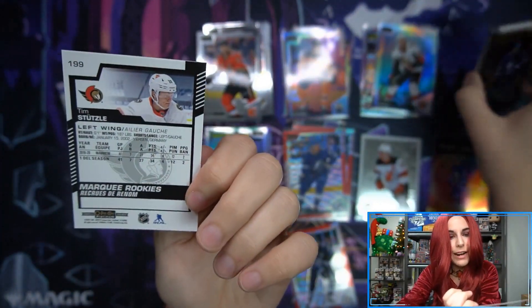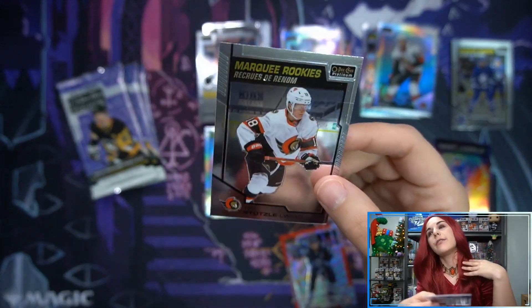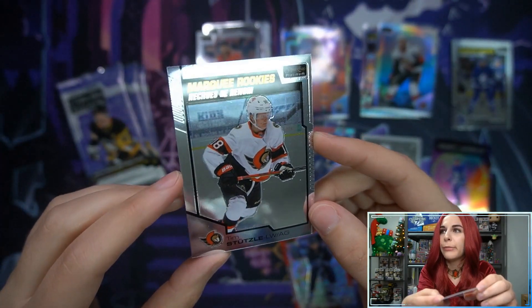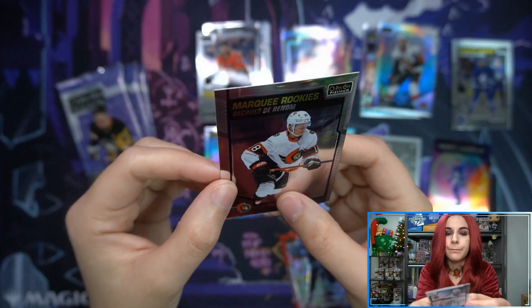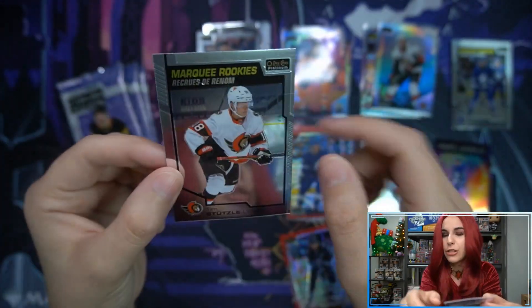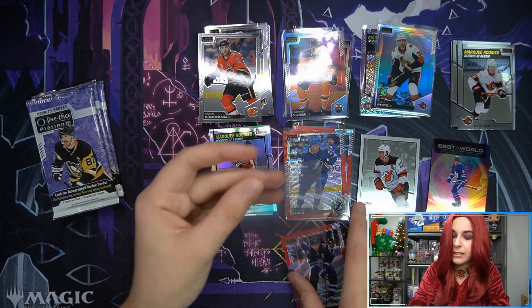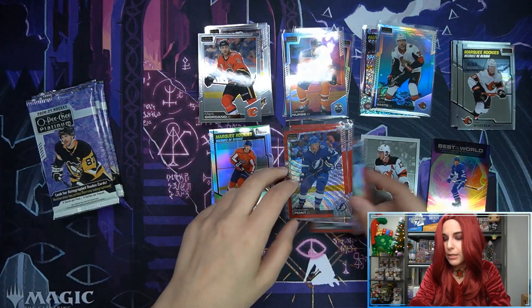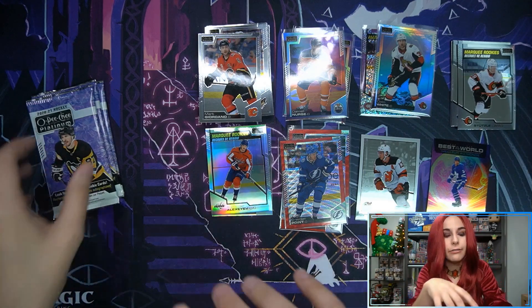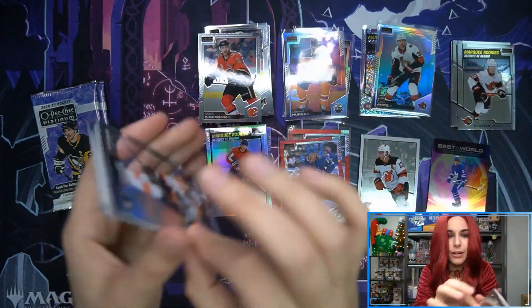This Stutzla does have a dent. If you guys remember, we were having horrible quality control issues with OPC Platinum. Out of the full case of 16 — two inner cases of 8 — we ended up pulling like six Stutzlas, and only one of them was in acceptable condition. A lot of them had crazy roller marks, gunk, scratches, or dents like this one. Do I particularly care? No, because I pulled it. If I bought it off eBay for like $25 and got sent that, I'd be very mad. It seems like Stutzla cards were the ones we ended up with the least of after culling through all the bays.